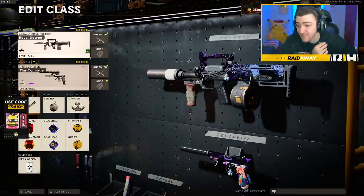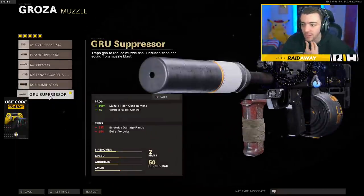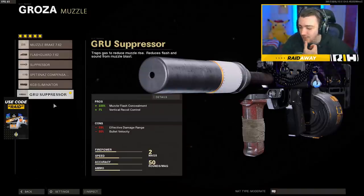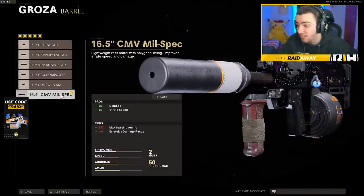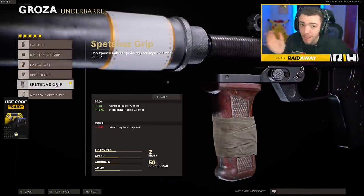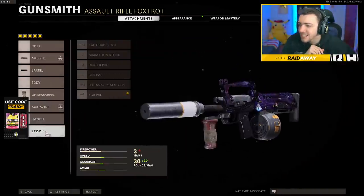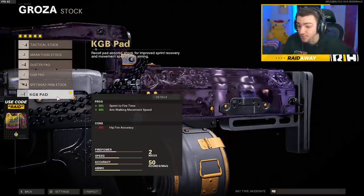I cooked up an amazing class setup for this Groza right here — it's gonna slap for you guys. For the muzzle, we're rocking the Gru suppressor — it helps out with the vertical recoil and you stay off the radar, which I absolutely love, especially since you're running around a lot with this thing. For the barrel, we're rocking the 16.5 CMV Milspec — plus 6% damage, plus 8% strafe speed. The underbarrel we're rocking the Spetsnaz grip to help out with vertical and horizontal recoil, making this thing an absolute laser. For the magazine, we're rocking the Spetsnaz 50 round drum mag. And lastly for the stock, we're rocking the KGB pad just to have a little bit more sprint to fire time and aim walking movement speed, which I absolutely love on this thing.